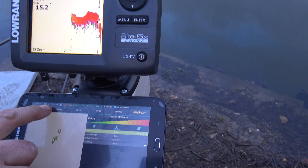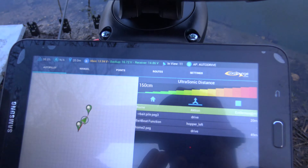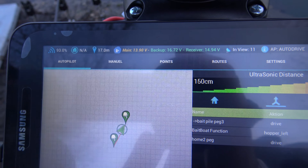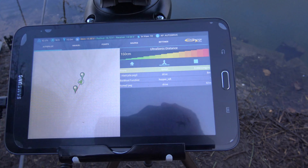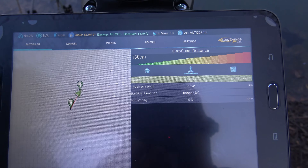It's just going over the plateau there. Also here, you'll notice 24m, 23m — that tells you the distance you've got left to the point you've saved. You've got your boat battery, main battery charge, your backup, your receiver, how many satellites you've got in view. There's quite a wealth of information on the app — it tells you everything about the boat you need to know.